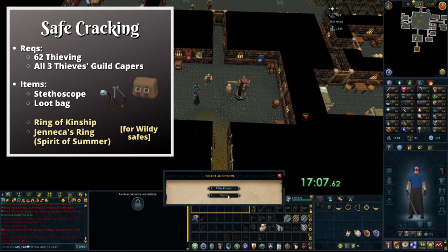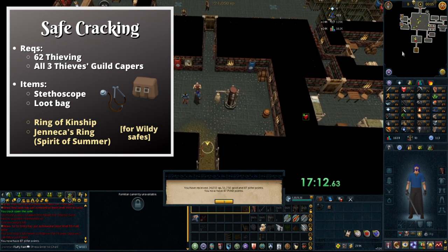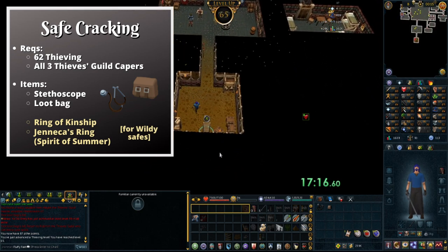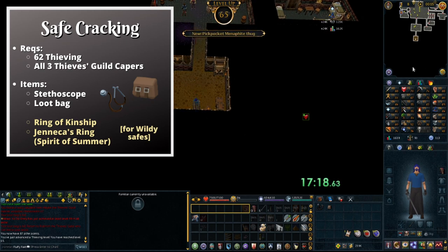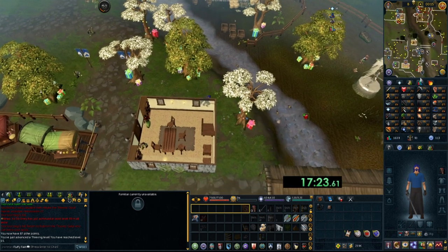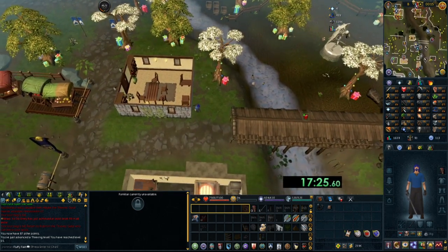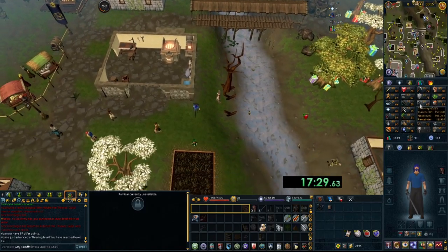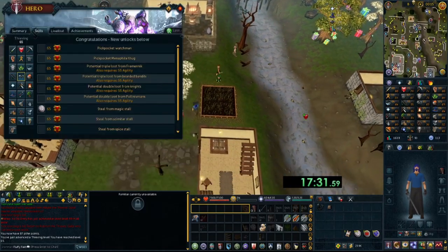Once that's done, you'll need to go to various locations around RuneScape to open up these safes. I'll leave a link in the description that shows you the routes you can take while doing safe cracking — just choose one that's appropriate for your level and follow that route. In this video, when we tested it, the low level account did the safes in the Misthalin region while the high level account did the safes in the wilderness. Make sure you at least have your stethoscope and your looting bag.